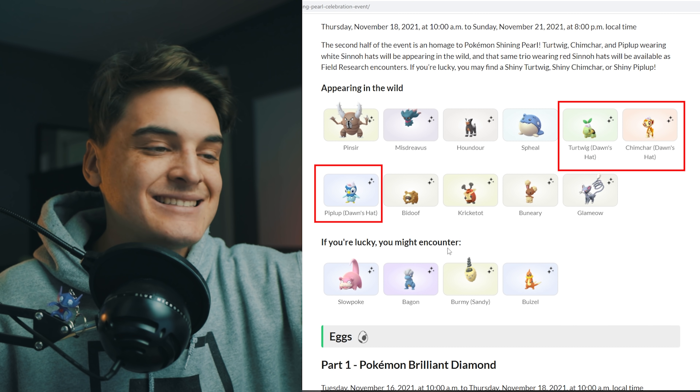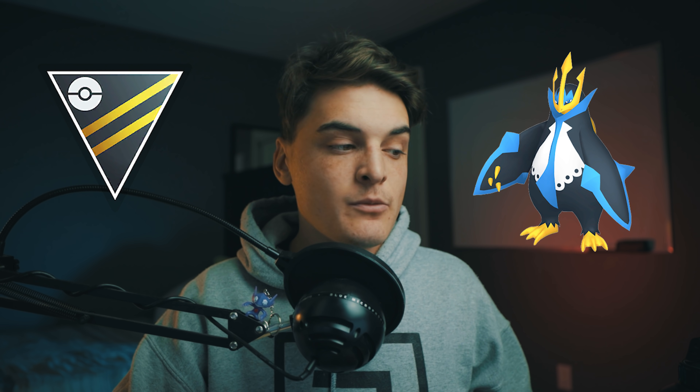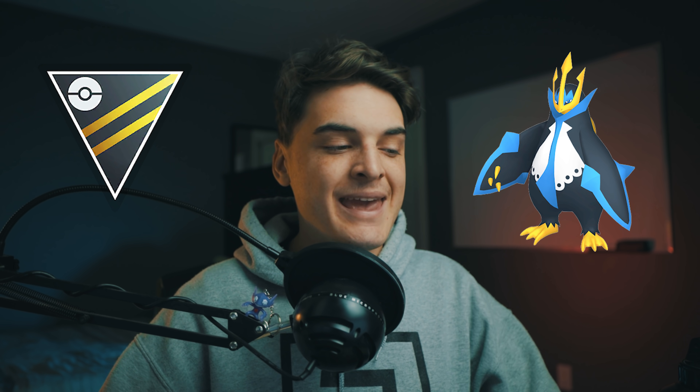Turtwig, Chimchar, and Piplup all with the hats cannot evolve — remember that. However, catching them still does get you candy. The only Sinnoh starter that's actually relevant in its final form is Empoleon in the Ultra League, so make sure you catch those Piplups if you want candy for that Pokemon.